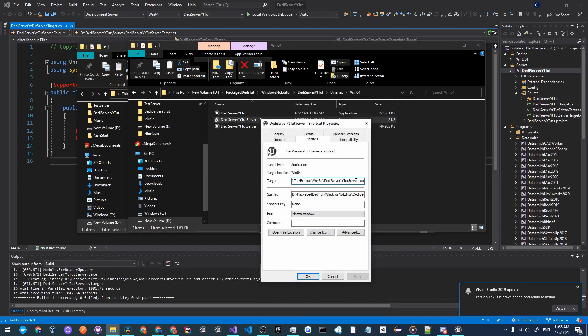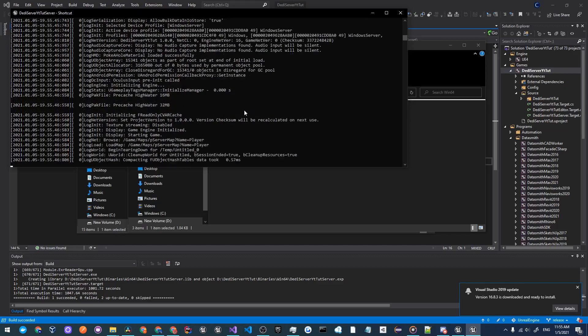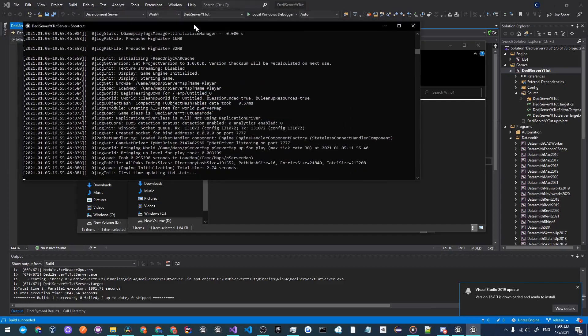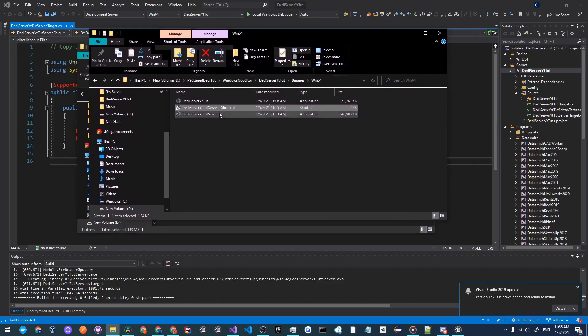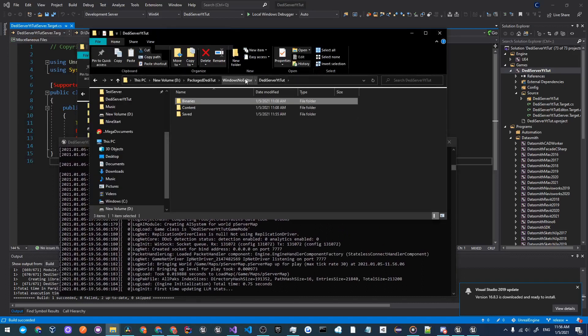In the shortcut Target field, add '-log' at the end so that you can see the logs for your game. Click Apply and then OK. Now double click on your server shortcut to start it up. You'll see it prompting you to allow private network access — click Allow. This is your server running. Close it out, and you're ready to connect clients.